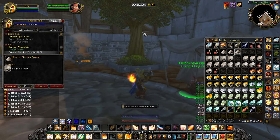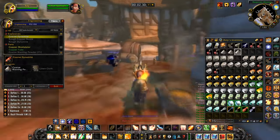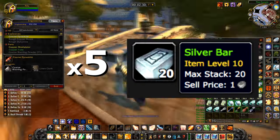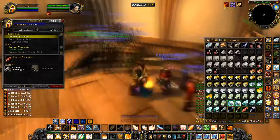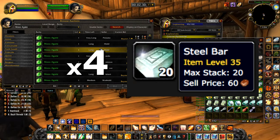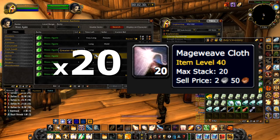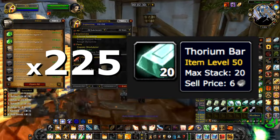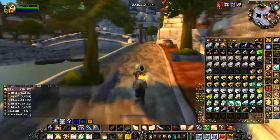The items you will need are as follows: 60 rough stones, 66 copper bars, 60 coarse stones, 50 linen cloth, 5 silver bars, 25 weak flux, 110 bronze bars, 30 heavy stones, 10 mosser gates, 60 wool cloth, 15 medium leathers, 4 steel bars, 120 solid stones, 170 mithril bars, 20 mageweave cloth, 60 dense stones, 225 thorium bars, and 35 runecloth. Moving on to the how-to now.